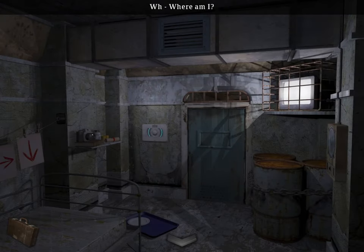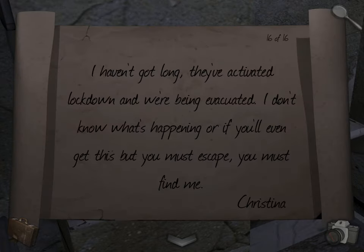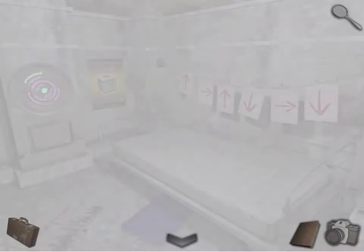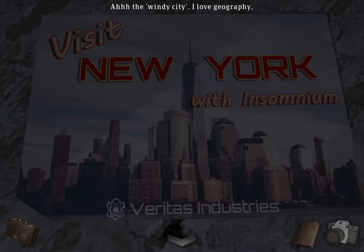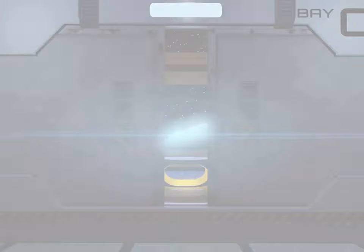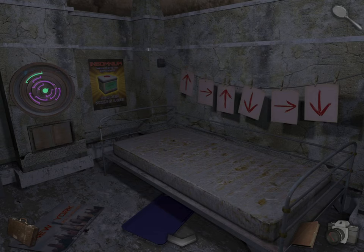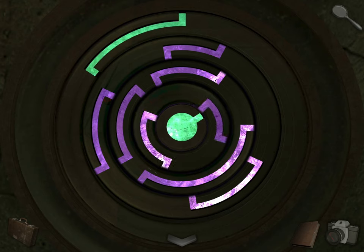Where am I? Alright, let's go pick up the camera and read this note. Let's go back. Take a photo of the arrows. You can look at this poster if you want, and this one. Oh, that was weird. Come over here, let's solve this puzzle. So you just want to connect all the lines — it's going to go like this.